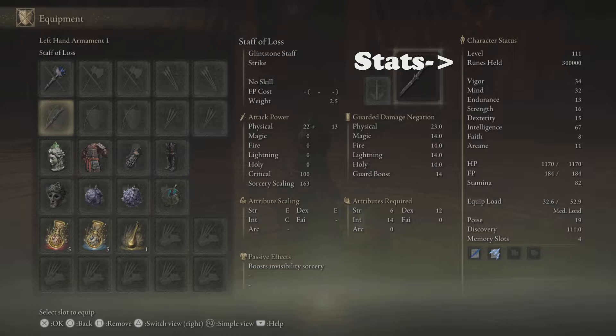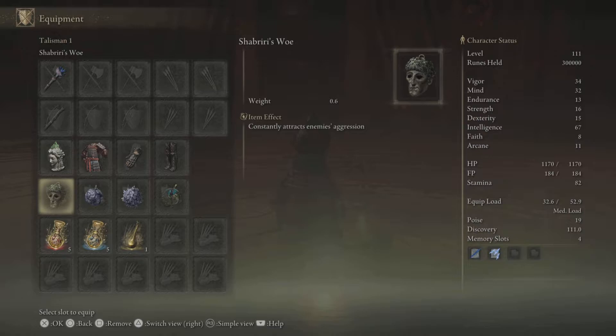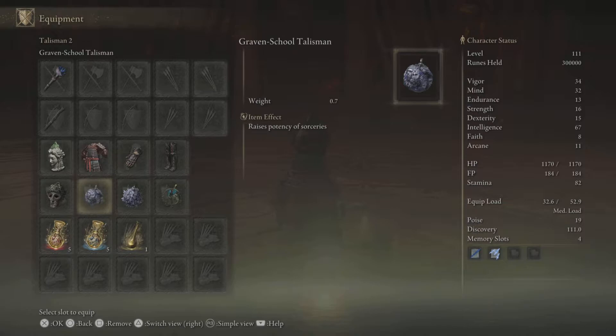My stats are also on the right side of the screen. For the Helmet slot, I'm using the Witch's Glintstone Crown because it gives me plus 3 intelligence. For the Armor, you can wear whatever you want. For the Talismans, I have the Shaburi's Woe, which I will swap out for the Ritual Sword Talisman after summoning my Mimic. This will make it so that the boss will aggro the Mimic more rather than me. My other Talismans are the Graven School Talisman, Graven Mask Talisman, and Magic Scorpion Charm.